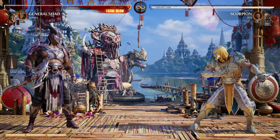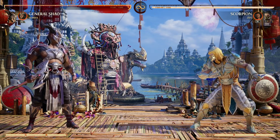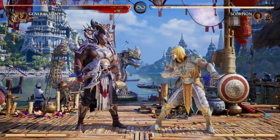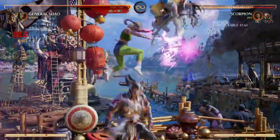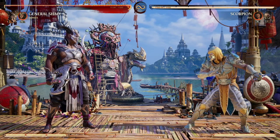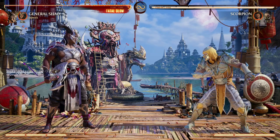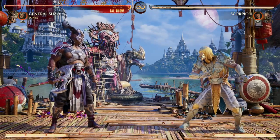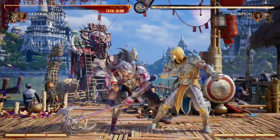First choice for General Shao is actually Sonya Blade as a cameo, and the reason why is she allows awesome air combo continuation, which Shao can really benefit off of. It allows time for Shao to drop before your opponent, so you can continue the combo however you want to lead into a brutality or something like that. Sonya Blade's ability to help you in the air is a little bit more reliable than Shao's 1-2-2 in the air.